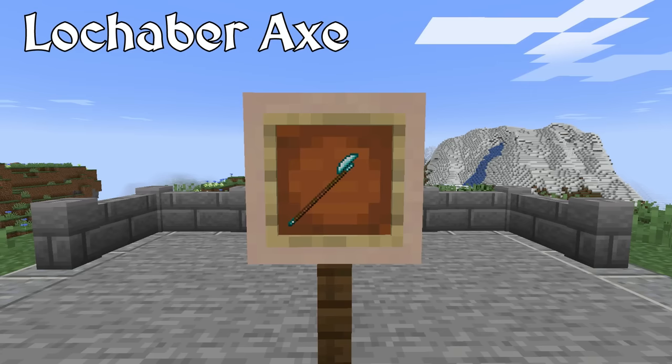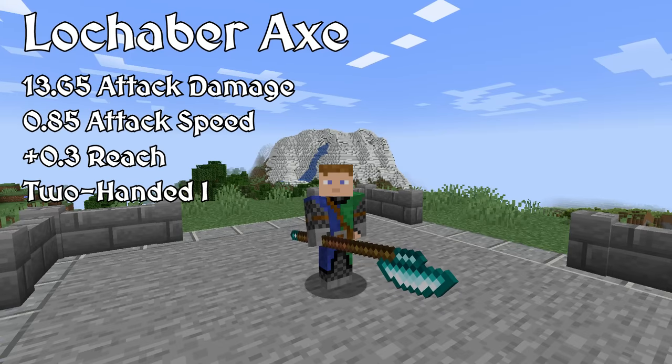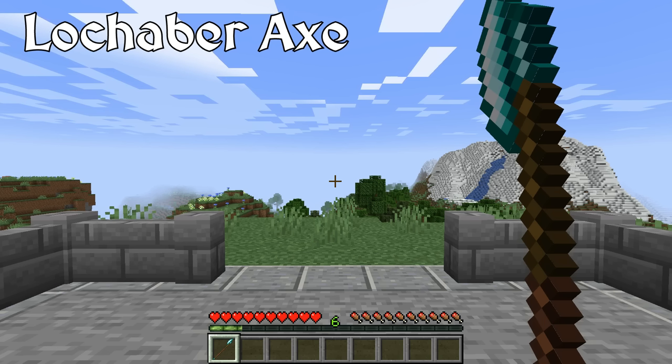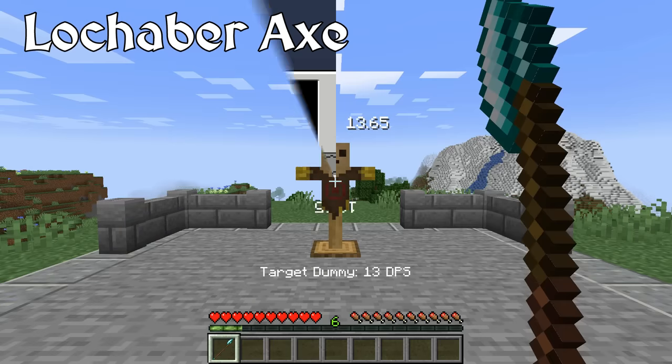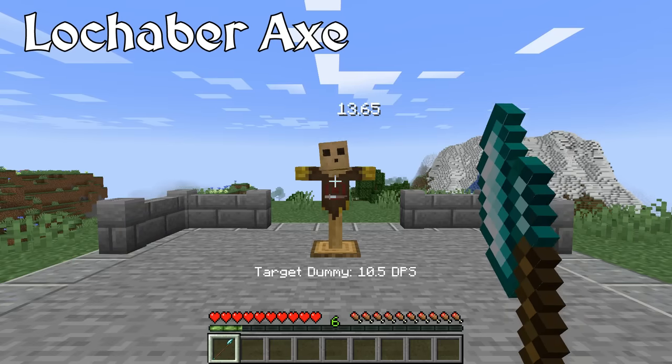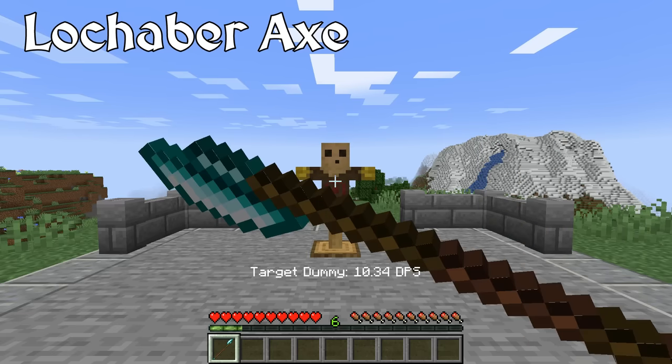The Lochaber Axe is a Scottish polearm notable for its immense axe head. The blade itself extended into a sharp tip and was attached to the end of a long wooden shaft. Similar to pikes, Lochaber Axes and other polearms were used by infantry to fight against both cavalry and other infantry from a distance. In Epic Knights, the Lochaber Axe is really slow, but it deals extremely high damage and gives 2.5 blocks of extra reach.